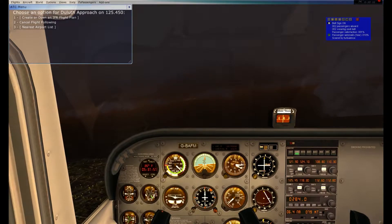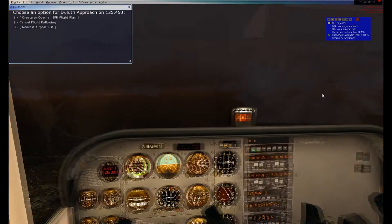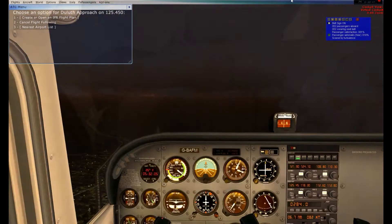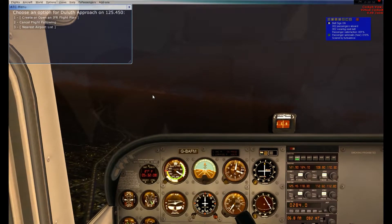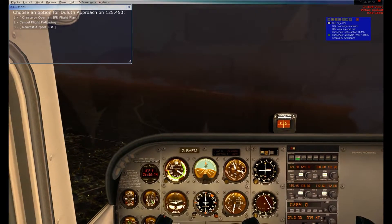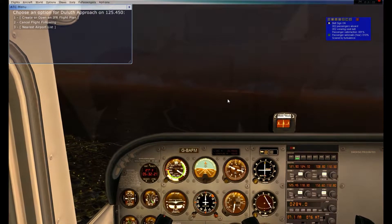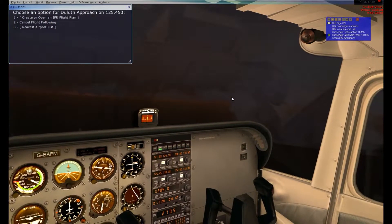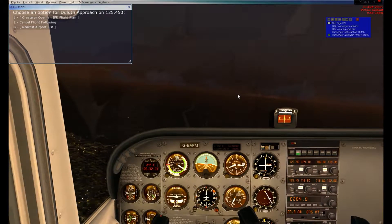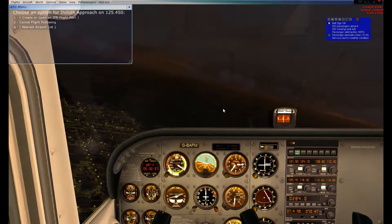This weather definitely is not what it was supposed to be. So in real life — and what I'm going to do in the game, because we try to make this as realistic as possible — we are going back to our home base. I'm going to hit nearest airport list, select Duluth International, and contact Duluth Tower. I'm going to request a full-stop landing: Papa Hotel Quebec 05, 8 miles east, with x-ray, to land.